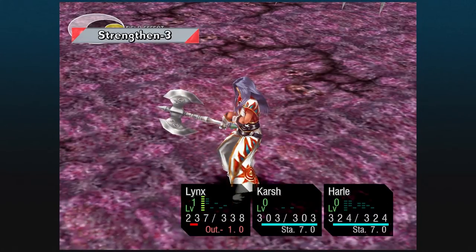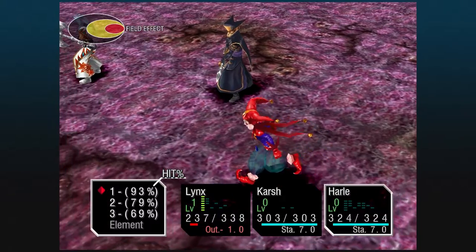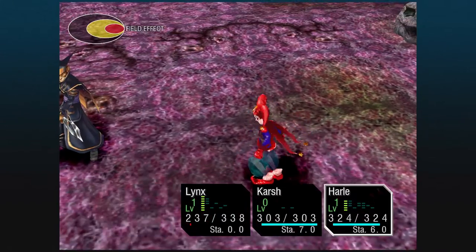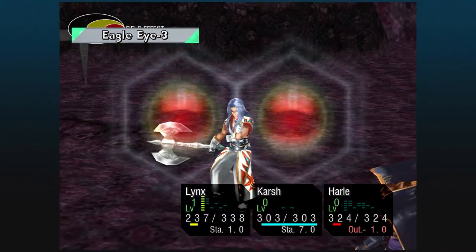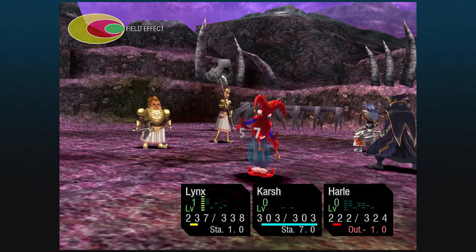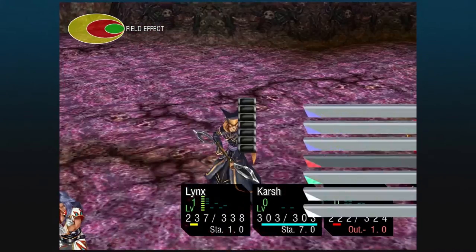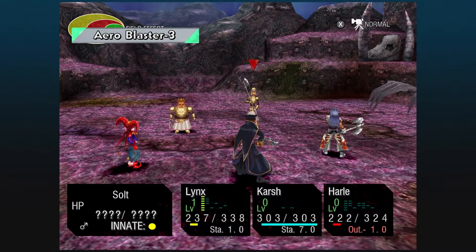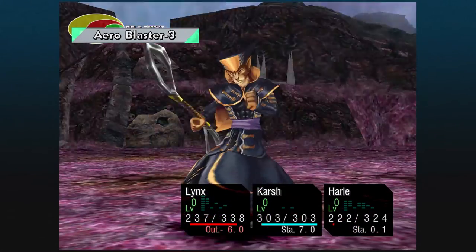We want to do a weak attack into a Strength from there. Then with Harley, we're also going to do a weak attack into an Eagle Eye. This will get us off to a strong start. The reason why the Dreamer's Bandana is equipped is because we actually want to get another turn off with Lynx — we want to Aeroblaster Peppor because he's the one with more HP.